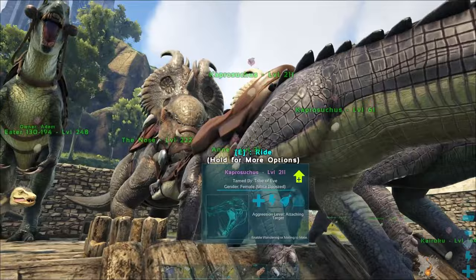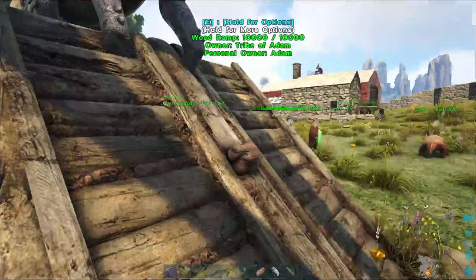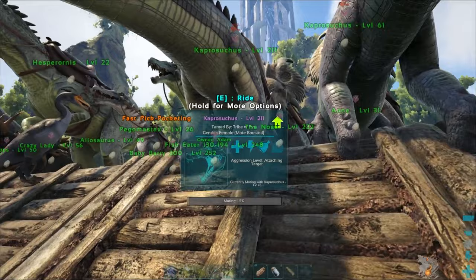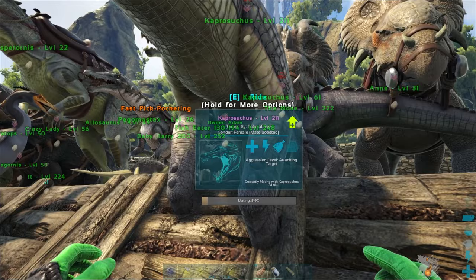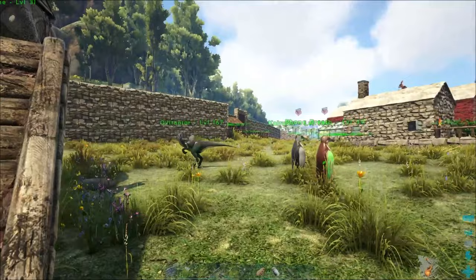The last thing to do if you need eggs right now is to enable mating on these egg layers. You'll just have to wait for the mating process to finish, which usually takes a minute or so. Enable mating, not wandering, and it'll eventually lay an egg. It'll be a fertilized egg, but you can still use fertilized eggs for kibble just as well as sterile eggs.